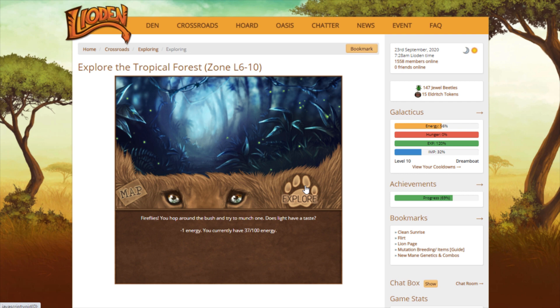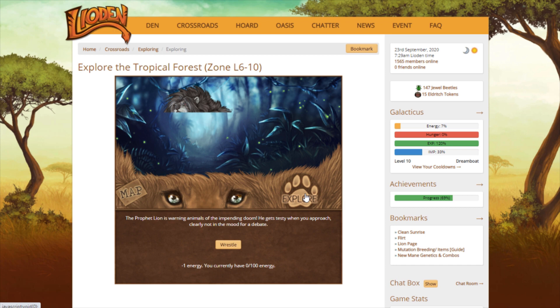There have been several days where I had that Prophet Lion quest and he popped up in explore, and I just clicked right over him. Then I had to explore more in order to find him again. Usually when that happens, he shows up pretty soon afterwards — thankfully.